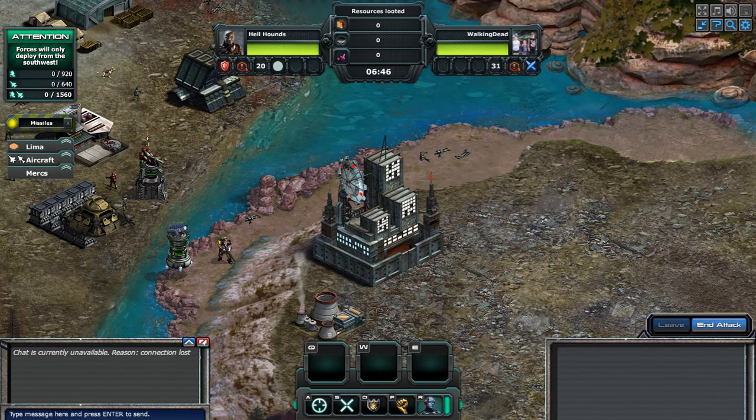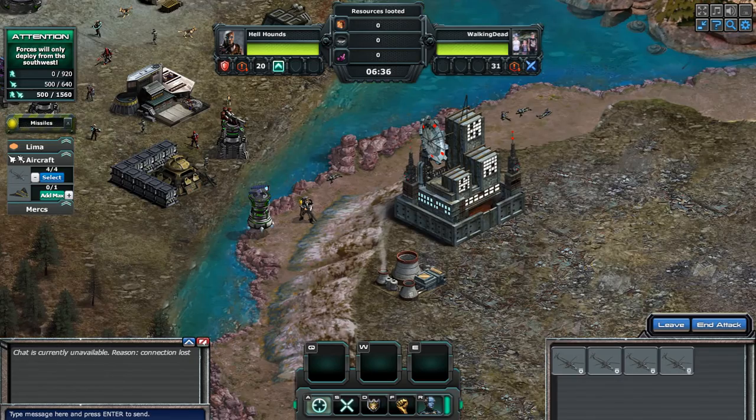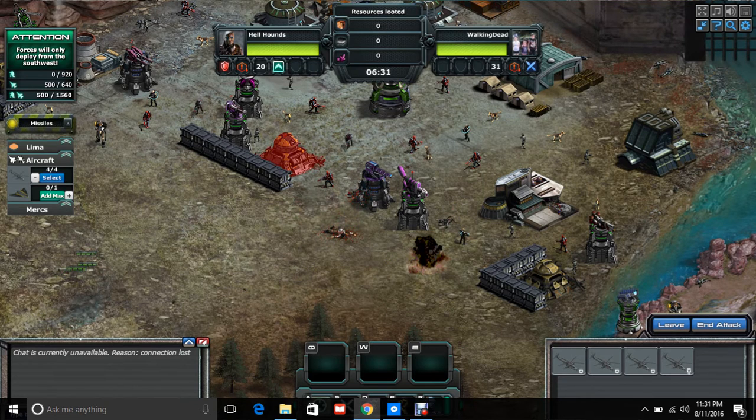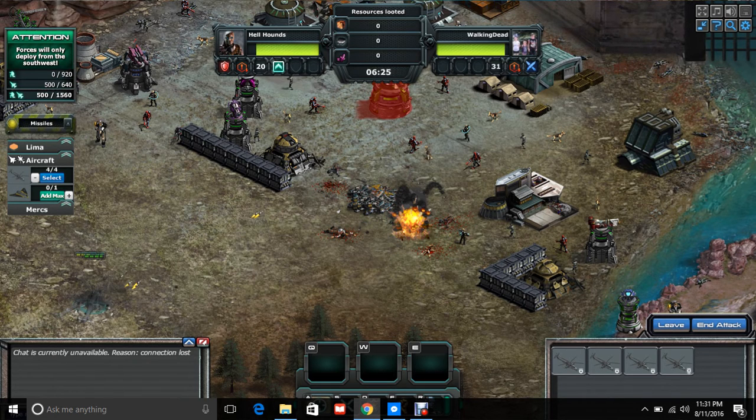What you're going to want to do is — hopefully you want to have Cyclones or a really good Air Force. What you're going to do is send in your Cyclones first. You're going to take out all of the front line. I recommend taking out the SF if you can, and then you need to make sure you get that gun right there because that will kill whatever you send in.